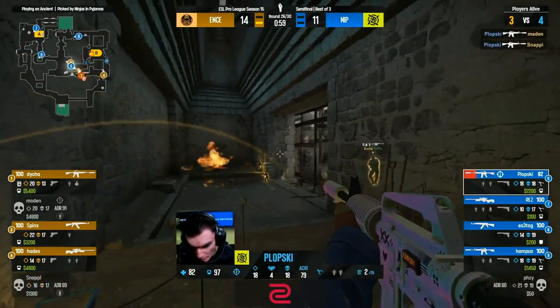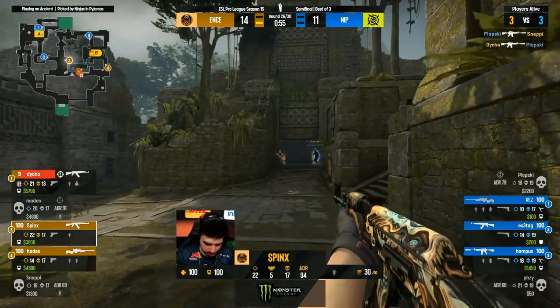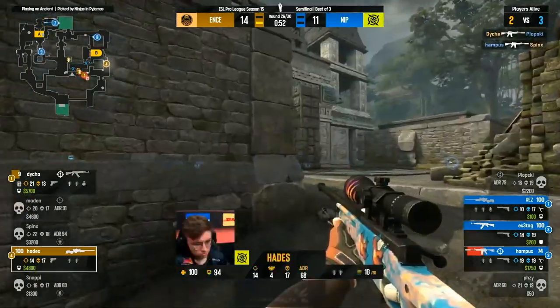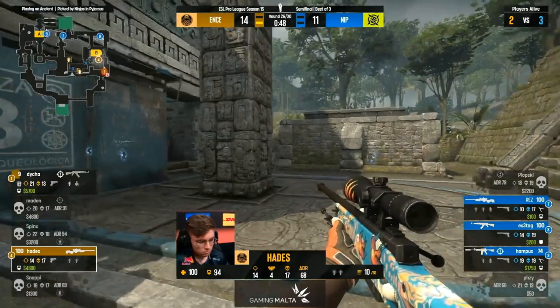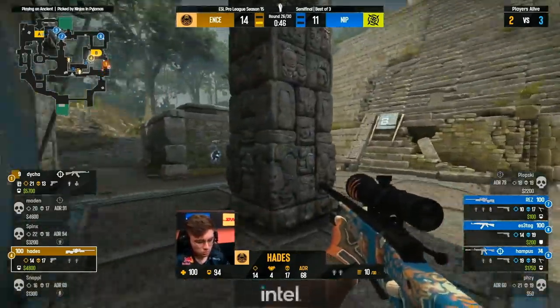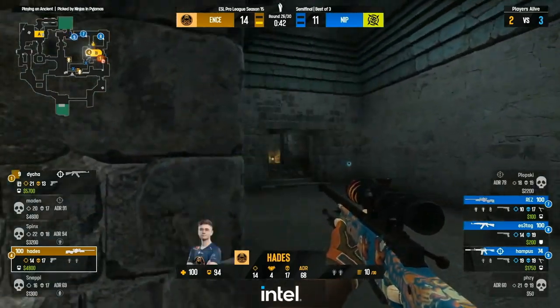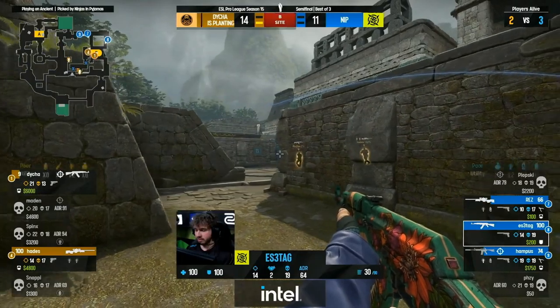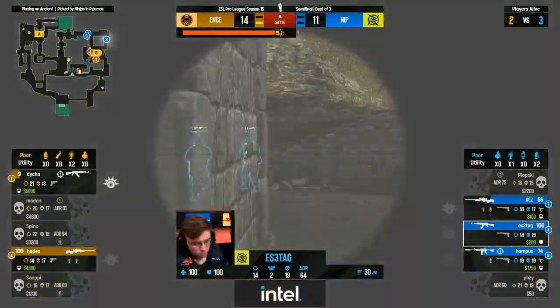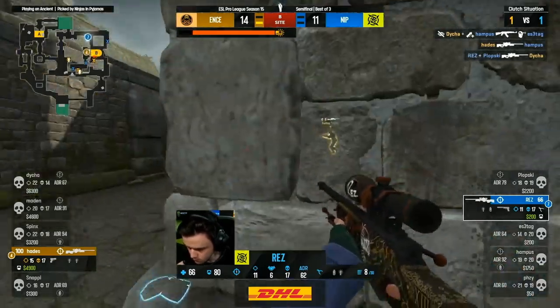S-Tag has to respect it — Plopski done a phenomenal job though, he gets two. But finally Dia puts him in his place — missed shot from Sphinx, suddenly the advantage back with NIP. They're going to get toward the site. S-Tag mentioned was rotating back over but he's outside of the site itself, back toward the lane — staying hidden and undetected because that will give him a chance to work in when his teammates arrive. Even senses the flashbang coming — they didn't expect the shots to come out.